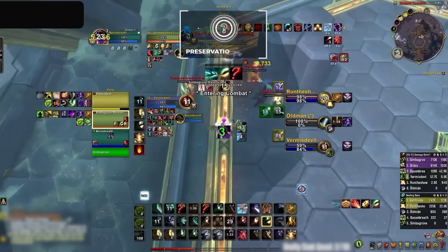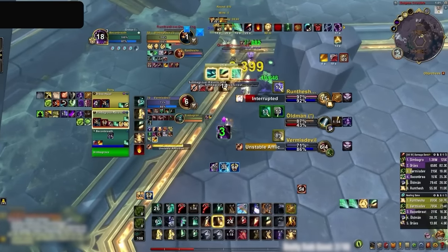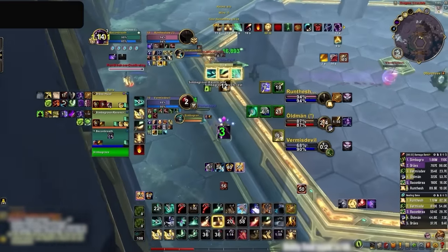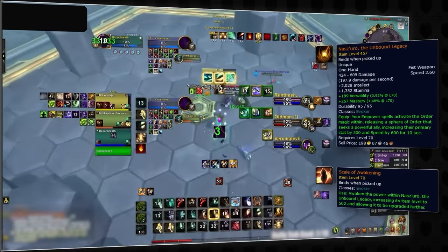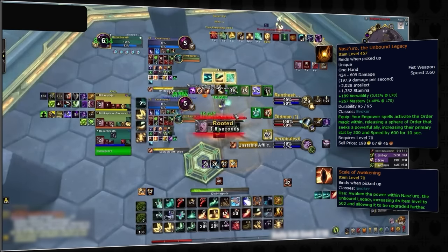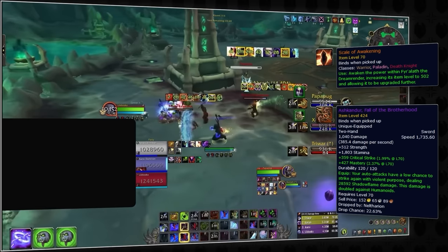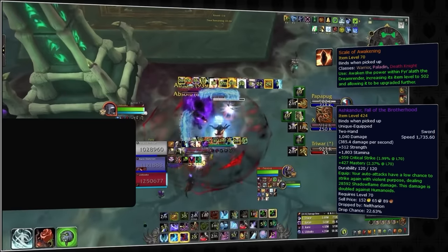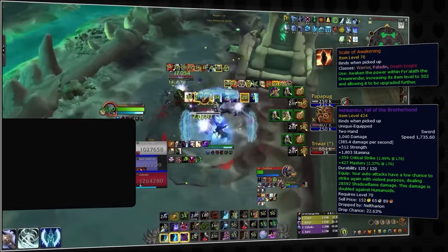The biggest meta change we are expecting is the rise of Preservation Evoker. This healer was already performing well in season 3 and is getting a phenomenal tier set next patch. Evokers will also be able to wear their legendary once again in arena because there will be an upgrade token to increase its item level. If you were lucky enough to have this in your bags already, be ready to dust it off. Any legendary axe user will also be able to upgrade their weapons, and we will even see the return of some potential PvE gear from the first two raid tiers — but don't panic, since PvP and crafted gear will still be best in slot in 99% of cases.